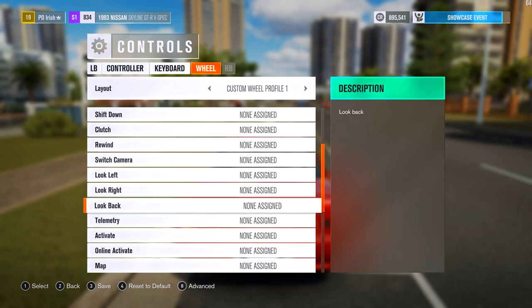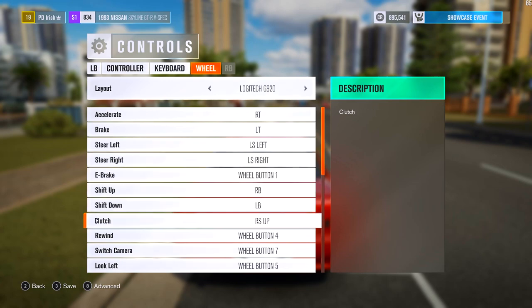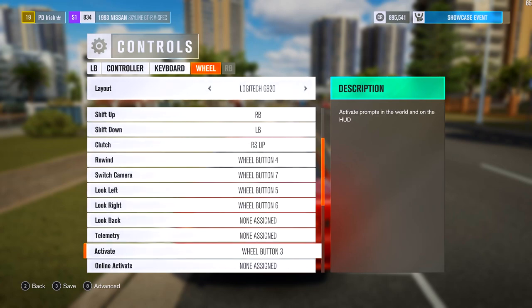Wheel mapping required for online activate - but in the actual G920 wheel mappings, online activate is not assigned. Make sense of that for me, please.